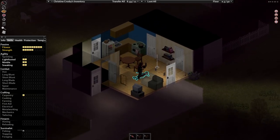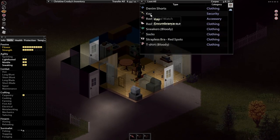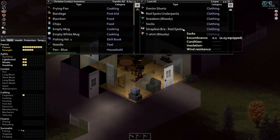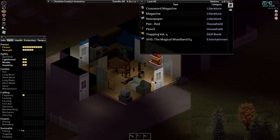A zombie just broke through a window — that's why you listen. Keys: drag these to your key ring and you'll automatically use them. Grab a digital watch, right-click it, and set it on whatever wrist you prefer — it gives you the time, which is important for tracking when the TV show you're following is on.